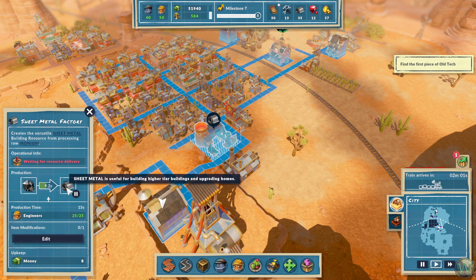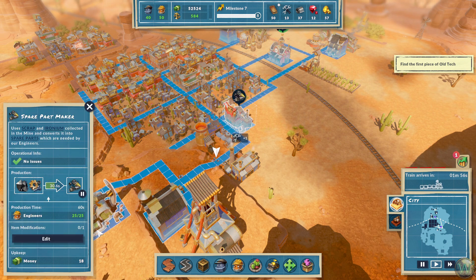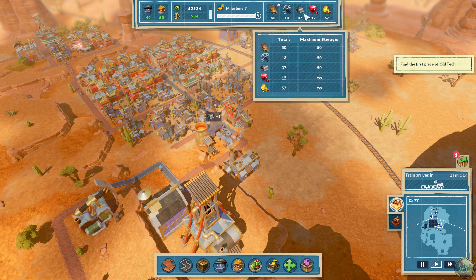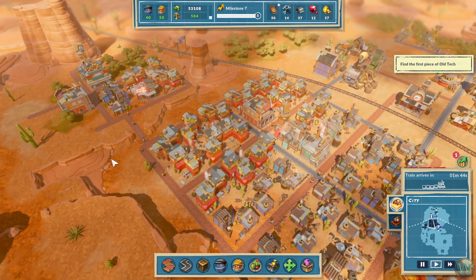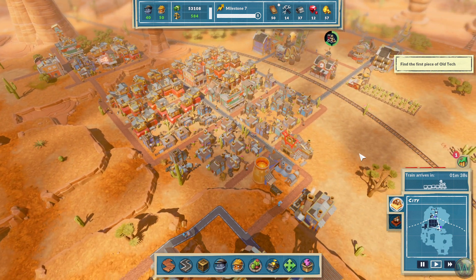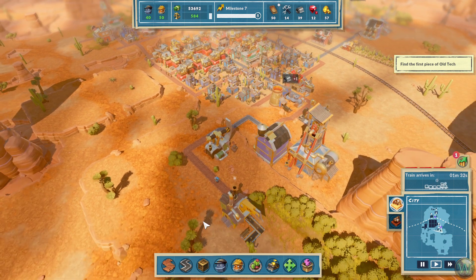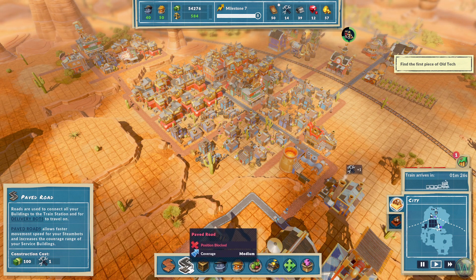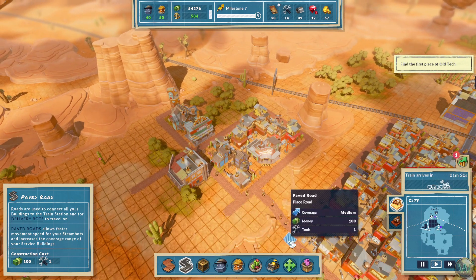How much will you make before you stop? Sheet metal — I saw somewhere... I wonder if I could actually put this one in. The cap is 50 — okay, that's where the caps were. I remember I saw it but couldn't remember where. Well, eventually we'll want to upgrade all these roads, since they do move faster on them. Paved roads allow faster movement speed for your Steam Bots, and it increases the coverage range of your service buildings. So we'll want to have that eventually.